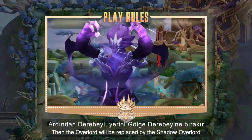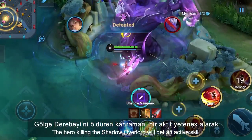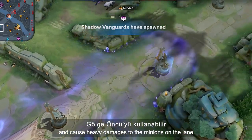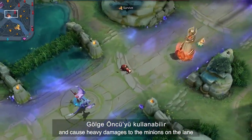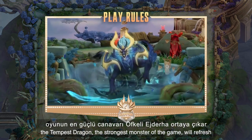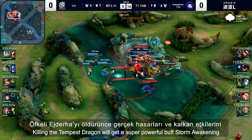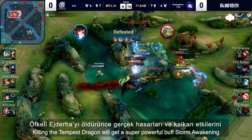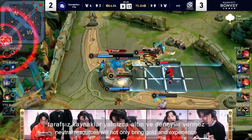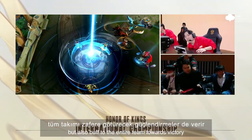The overlord will be replaced by the shadow overlord. The hero killing the shadow overlord will get an active skill to release a shadow vanguard, which will quickly pass through the lane and cause heavy damages to the minions on the lane. In the 20th minute of the game, the tempest dragon, the strongest monster of the game, will refresh. Killing the tempest dragon will grant a super powerful buff called storm awakening, which can enhance real damages and shield effects. Therefore, neutral resources will not only bring gold and experience but also buffs to the entire team towards a victory.